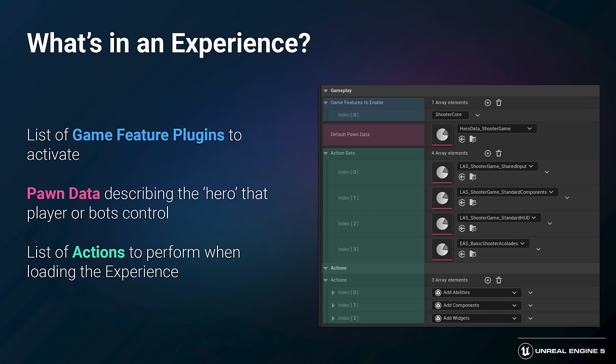So what all goes into creating an experience? First off, there's a list of game feature plugins to activate. There's pawn data, which describes the hero that the player or bots will control. And then there's a list of actions to perform when we load the experience.